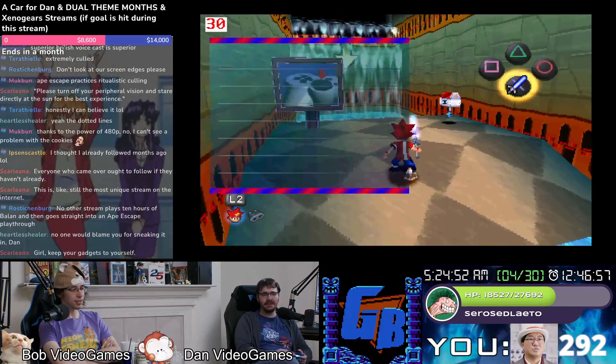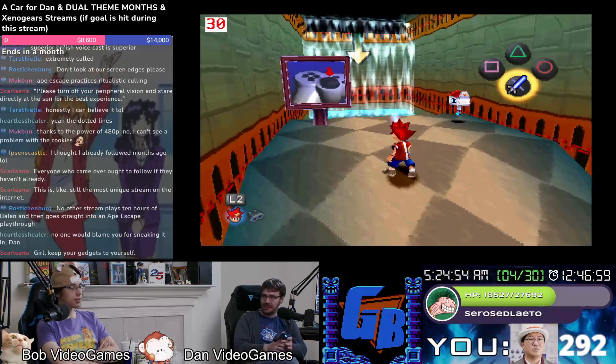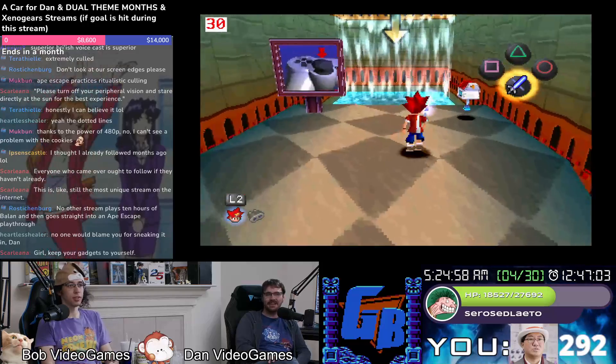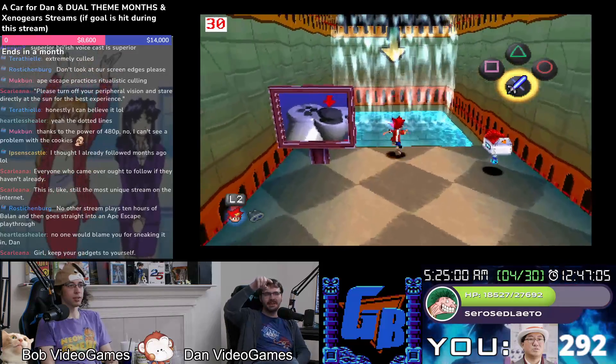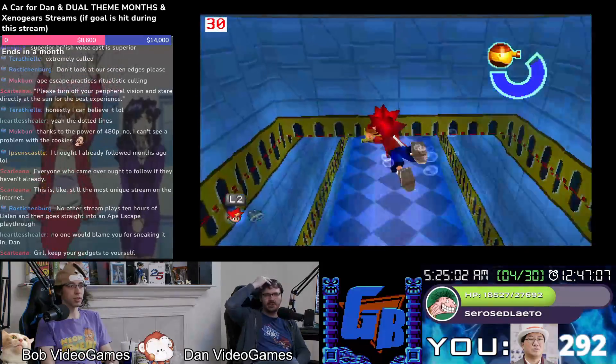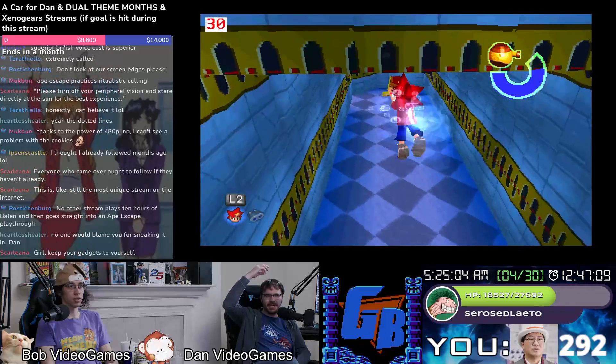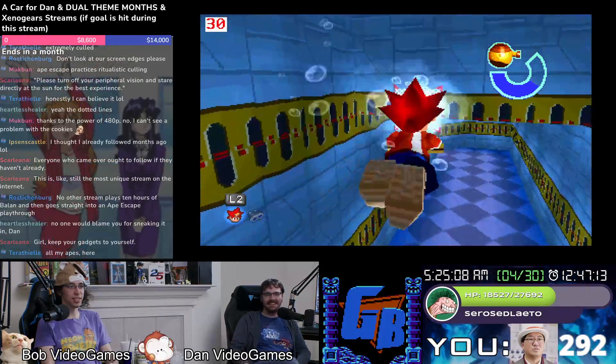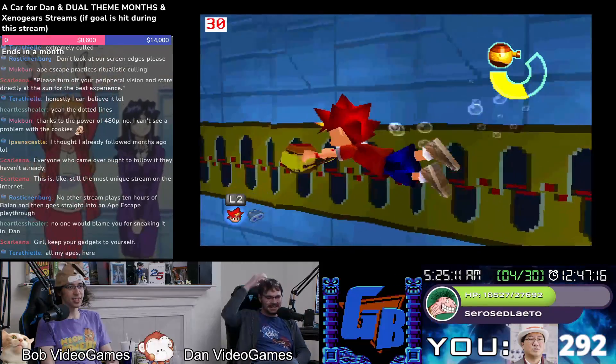By the way, I don't know how familiar you are with the feel of Ape Escape, but this rumble is perfect — they nailed it. When you get into the water, clicking the stick and hitting the R buttons to paddle — that feels exactly right. That feels spot on, it's kind of crazy.